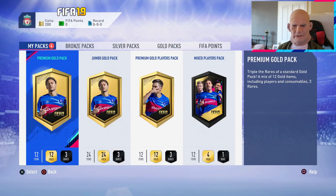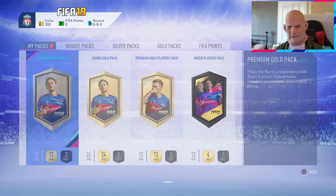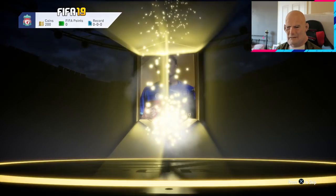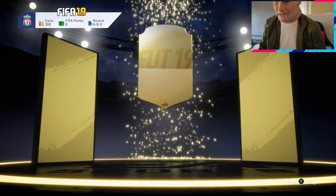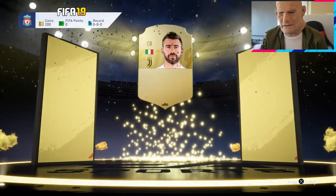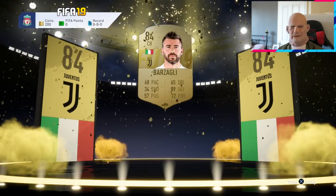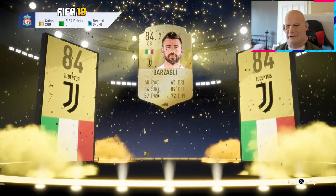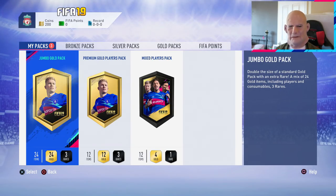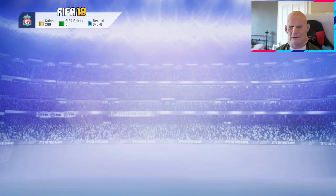We're into the good packs now — premium gold pack, let's go. On to the bloody jumbo. Come on baby, I want to see a walkout. We've still to get one panel drop. He's a centre-back, Juventus — Bonucci, 84 rated! I'll take that. That was only a premium gold pack, and now we've got a jumbo gold pack. There's gonna be quite a few tasty things. Come on, village panel drop — wow!